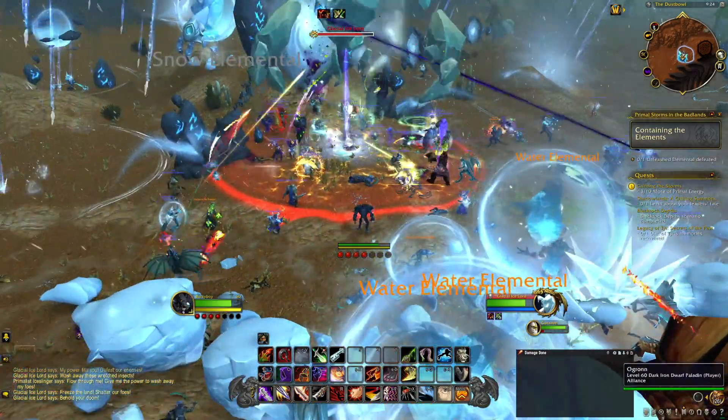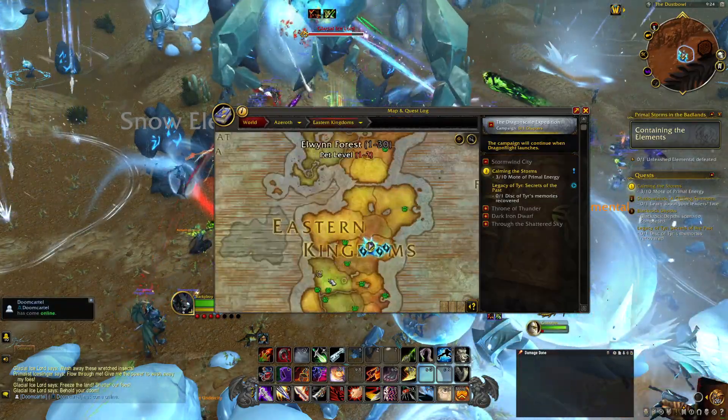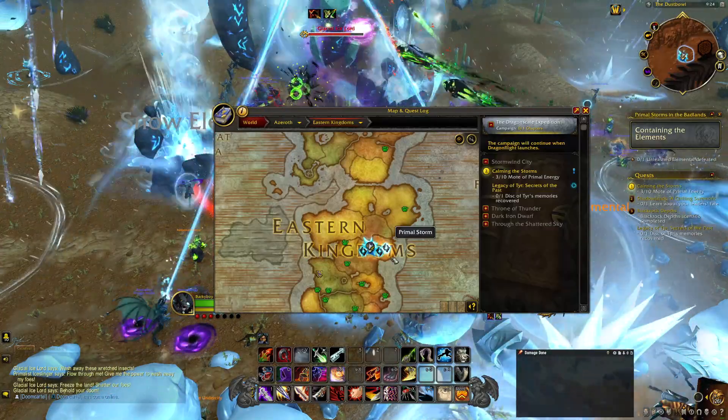How do I get primeval essence? It's easy. If you're Alliance, you're going to want to come right here to the Badlands. You can get there by flying straight from Stormwind City right over here into the Badlands.